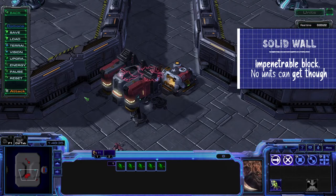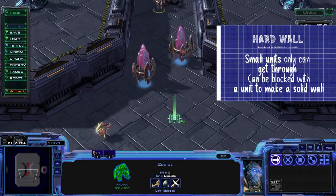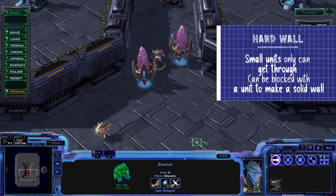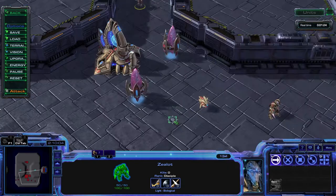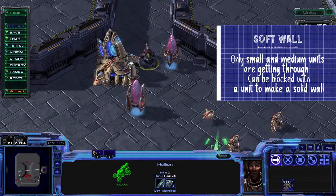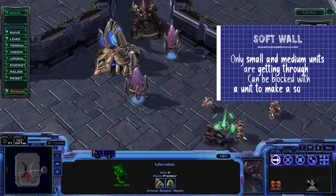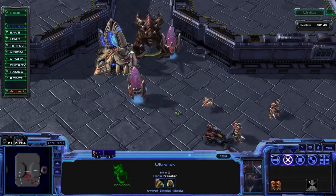A solid wall means no units are getting through. A hard wall — sometimes referred to as a semi-wall — only means small units are getting through. Think banelings, zealots, and SCVs. A soft wall is where only small and medium units will make it to the other side — that's your roaches or your hellions. Sorry Ultras, you're just too big. All right, let's build some walls.